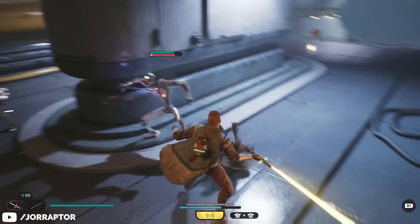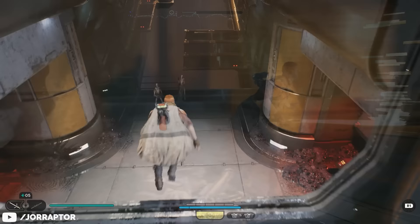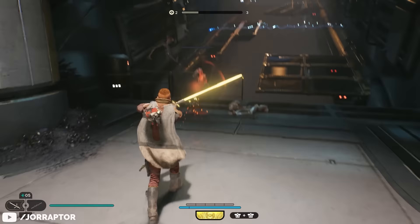Starting out at number 5 we have the crossguard saber, which hurts a little bit to put at the bottom of the list because it's actually one of my favorites — but hear me out. Like any saber stance, the crossguard has the potential to be very powerful, but it takes a lot of work from you, more so than any of your other available options.